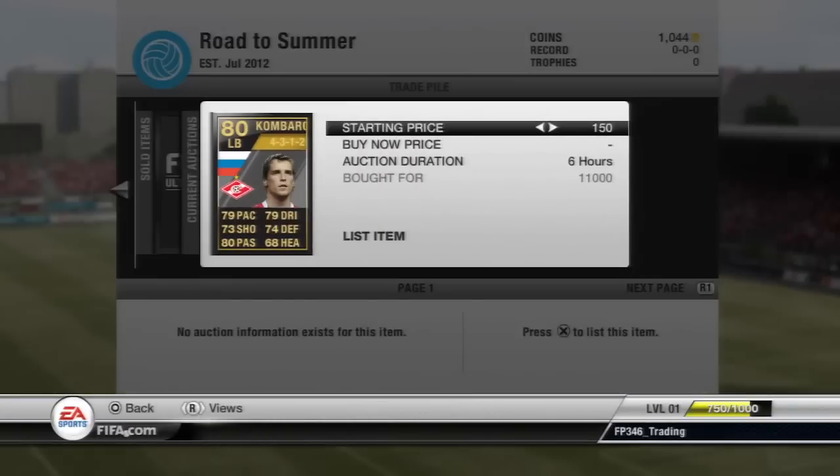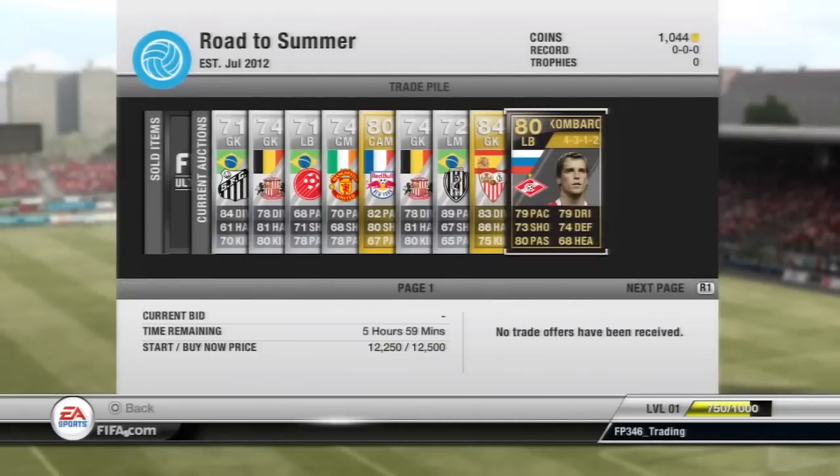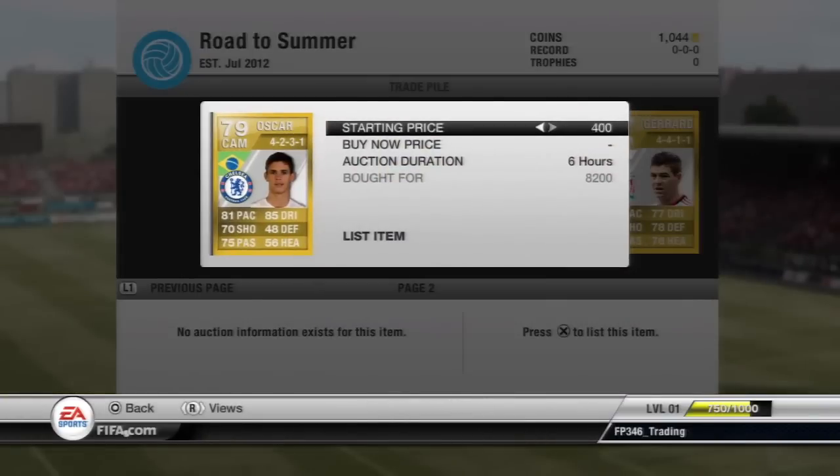And we have this Informed left back — he is in this week's Team of the Week, but he's just not worth a single penny and we're not going to make much profit on him. But let's hope he sells for 12,500. Then Oscar transferred to Chelsea for 8.2k — going to try and sell him up for 9k, which will only be like a 500 coin profit, but every little bit helps.